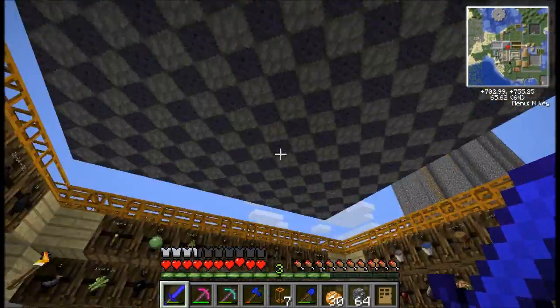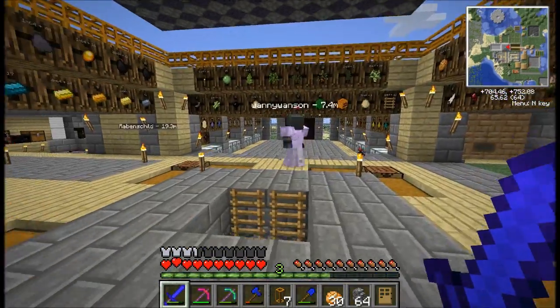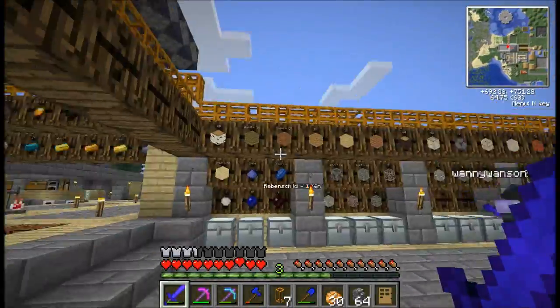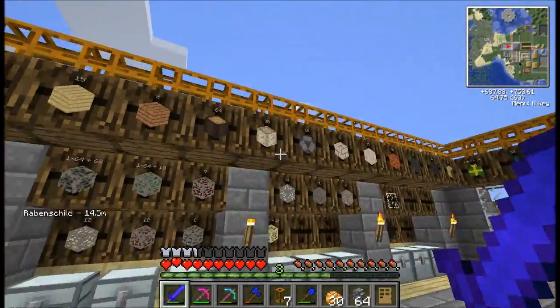We've been really busy. You can see that we have a beacon up the top here and these are made out of blocks from the Thaumcraft mod - Arcane stone blocks. For each one of those that you've used, it's created magic in the area, and that's caused these wisps to appear.